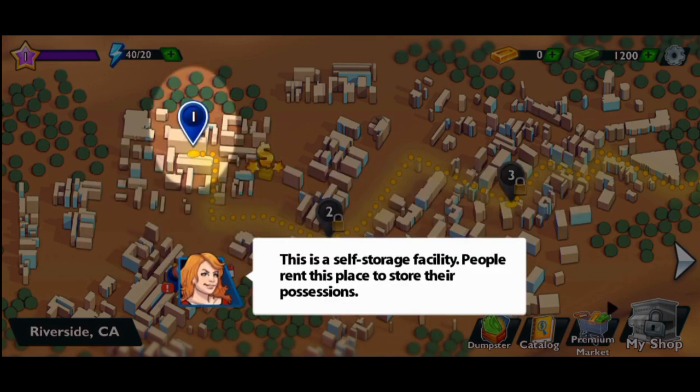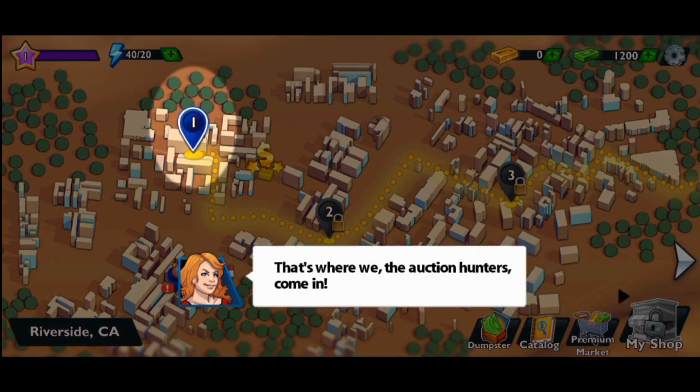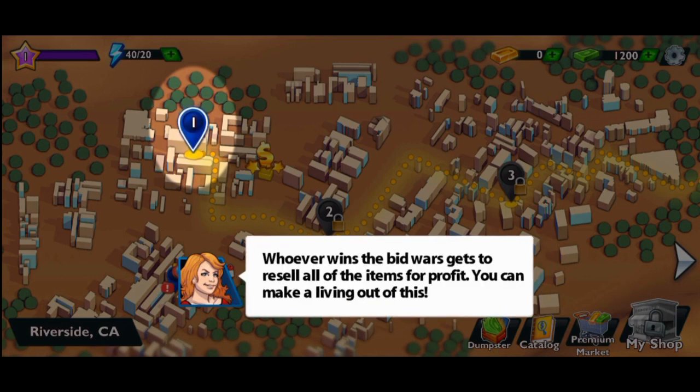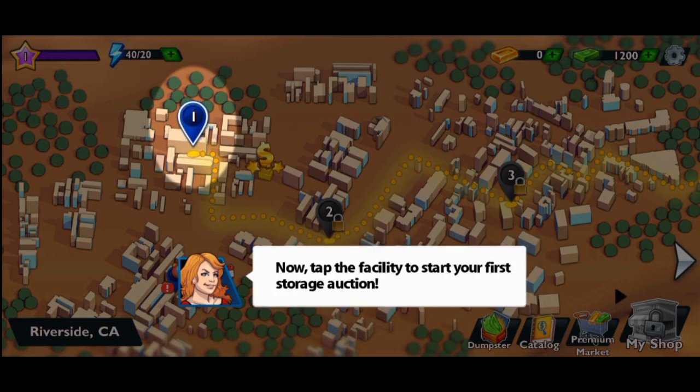This is a self-storage facility. People rent this place to store their possessions, but if they forget to pay their rent, their abandoned items are opened up. That's where we — the auction hunters — come in. Whoever wins the bid wars gets to resell all of the items for profit. You can make a living out of it.